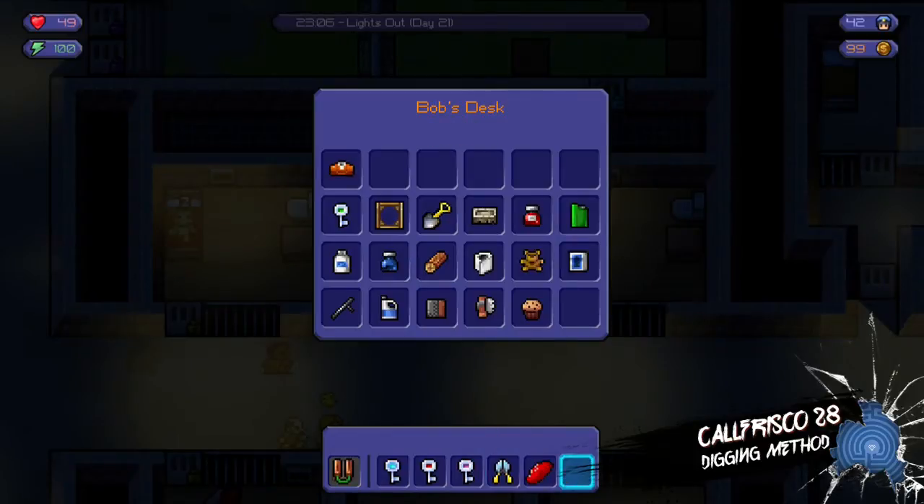As usual, put the guard uniform on — that's good. Then put the uniform back and take out whatever you need. Use the brace to hold it up when you go down. I've got a purple key in there, which is probably what went wrong.